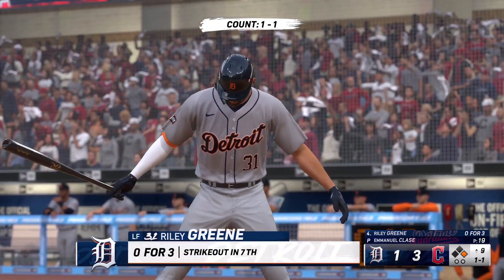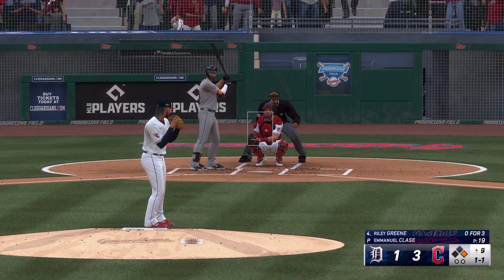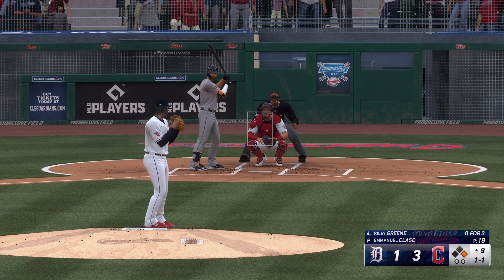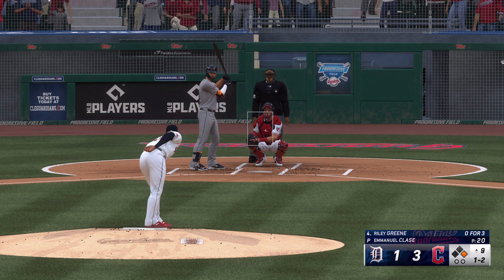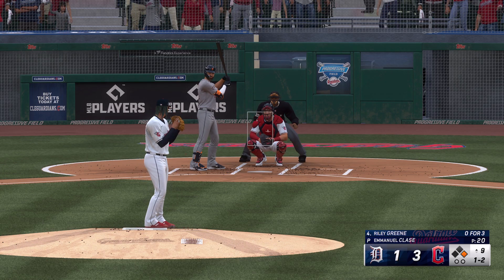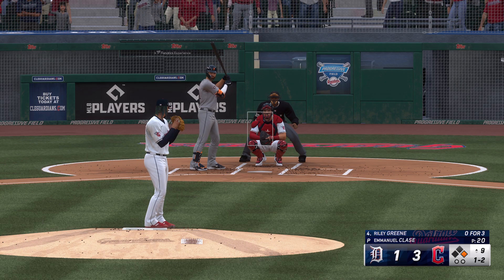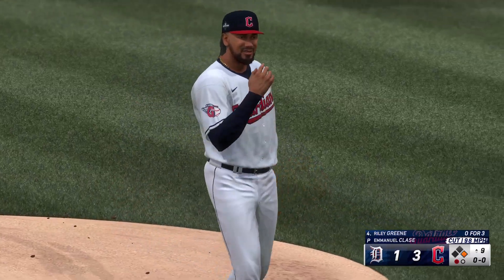Riley Green up now for the Tigers with the tying run at the plate. You're at the top of the ninth. The two strikes — may see some movement at first base, trying to stay out of the double play right here. Left-hand hitter waits — swings, throw it in, that's a strikeout. So Cleveland brings out a new reliever, number 36.